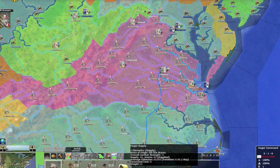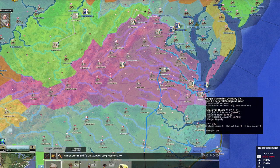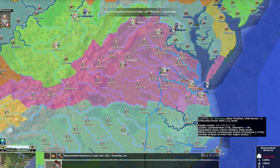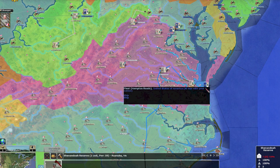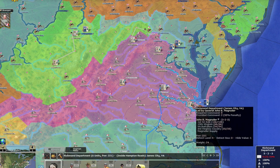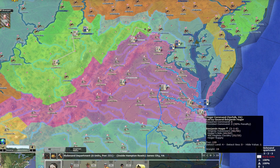I've got some more Virginian forces here — 4,300 men. I'm going to leave most of them but send a detachment to Norfolk. It'll take 26 days but I want a force there because in every game I play, the Union always tries to take Norfolk. And sure enough — there's already a force at Fort Monroe, which is a pretty big force, so those guys will just hold there.